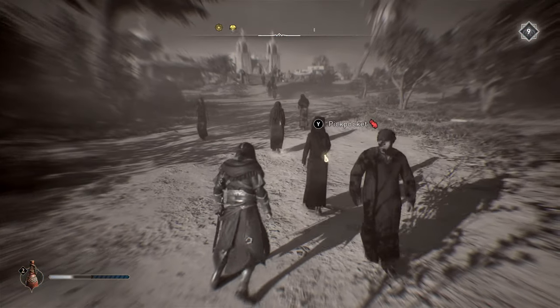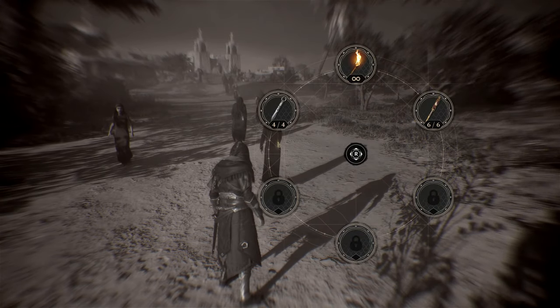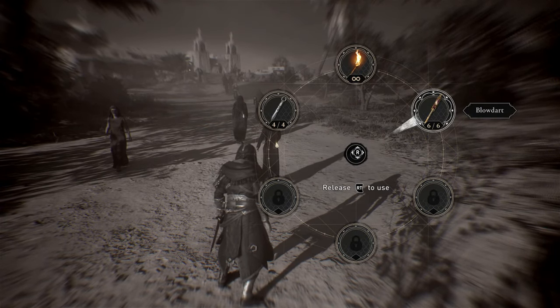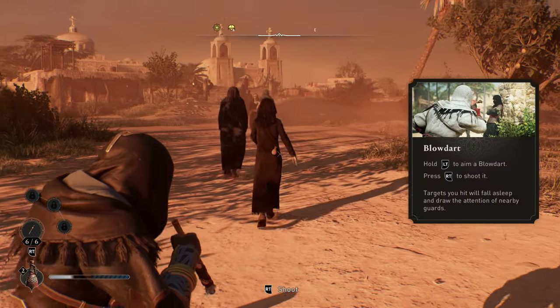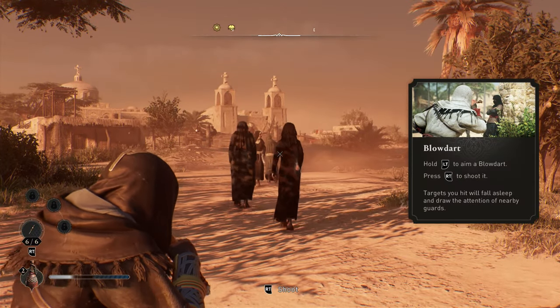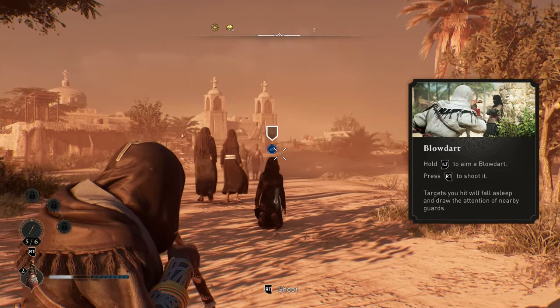Another feature for easy pickpocketing: use the blow dart before you go and pickpocket someone, because this makes it so you don't have to worry about them spotting you. You'll be able to instantly take what they have without worrying about getting caught.